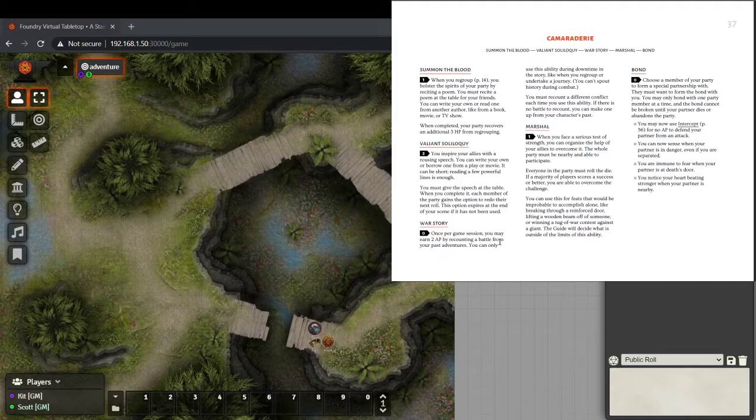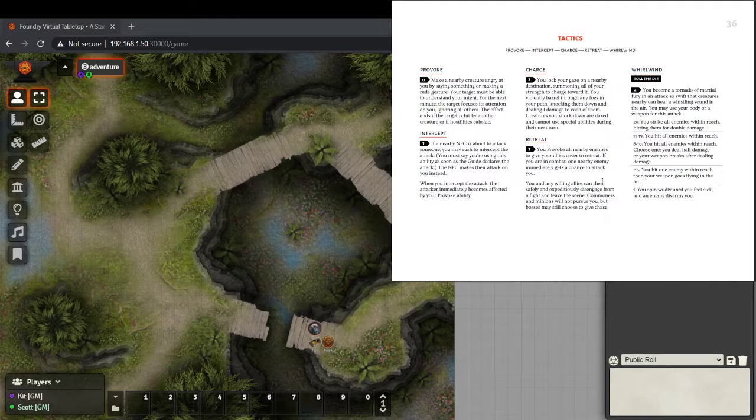The other resource is adventure points. You start with ten, get five at the end of each session, and they can also be awarded during play by the game master — similar to inspiration, bennies, or hero points in other games. All of your abilities have a cost associated with them. Provoke — your basic taunt — costs zero. But intercept — blocking somebody's attack — costs you one adventure point.